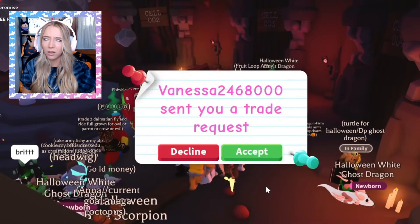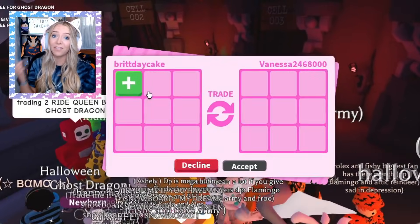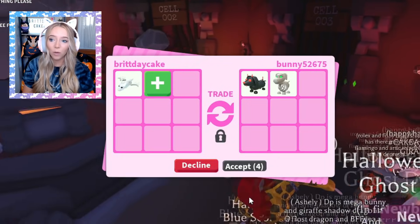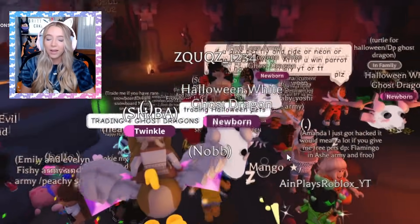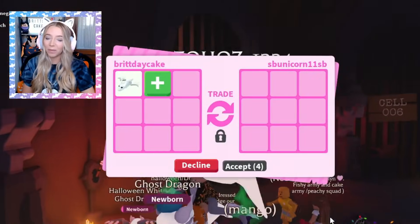Originally the ghost dragon was gonna be one thousand two hundred and fifty robux — which is more expensive than the shadow or the frost was! We were all outraged on Twitter and then I guess Adopt Me listened and they lowered the price to one thousand robux. So now this is the same price that a shadow dragon was or that the frost dragon was! Not that many people played Adopt Me when the shadow dragon was in game — that's why it's so popular. So I don't know if the ghost dragon is gonna be as popular as those were!